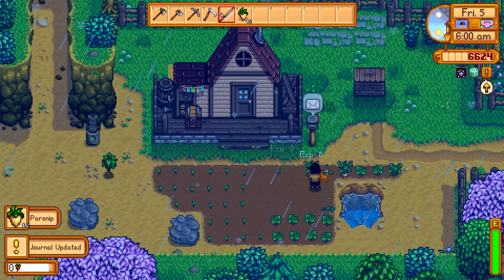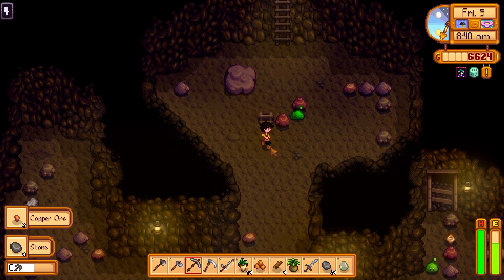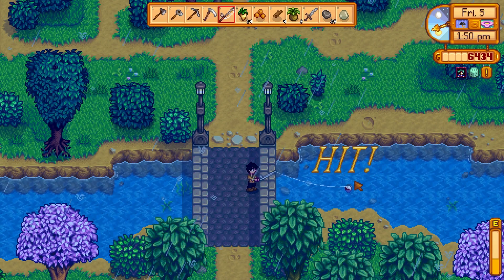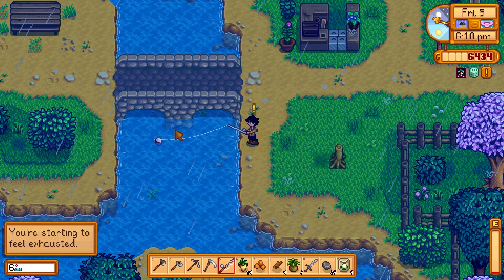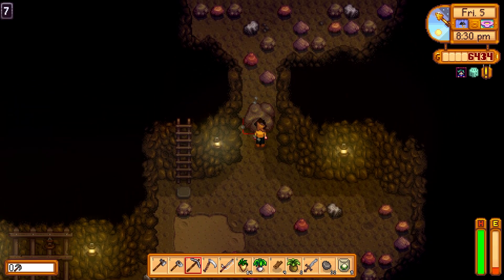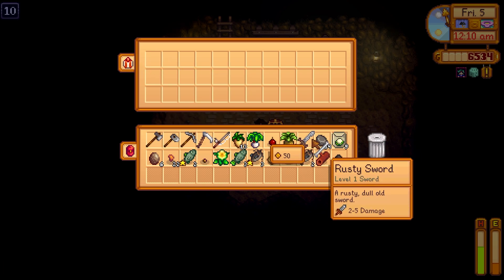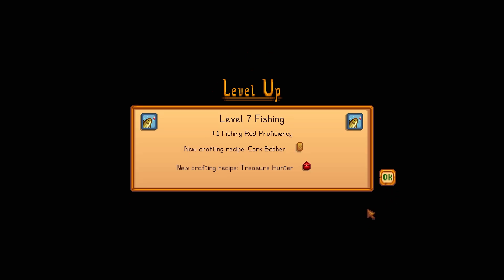Next day we scare off some crows while picking parsnips, finally get level 1 farming, grab some cookies, and head into the mines. Then more fishing on a rainy day to get some more catfish. We get another catfish and another level up, then go back into the mines. We collect a lot of stone because we know we're going to need it, especially to build those buildings. We make it to floor 10 and get a femur club weapon — much better than the rusty old sword. We pass out from going too long, but we get level 1 farming so we can make a scarecrow, and level 7 fishing.